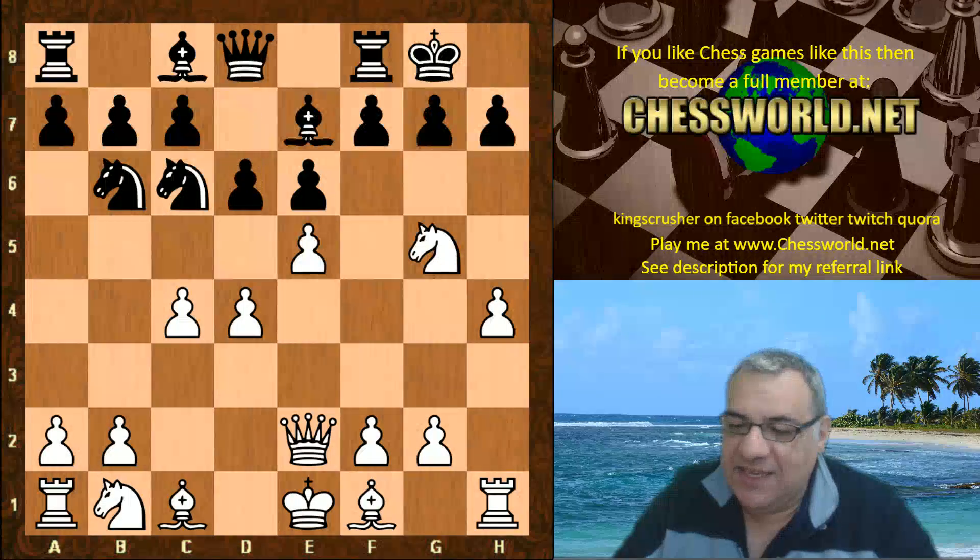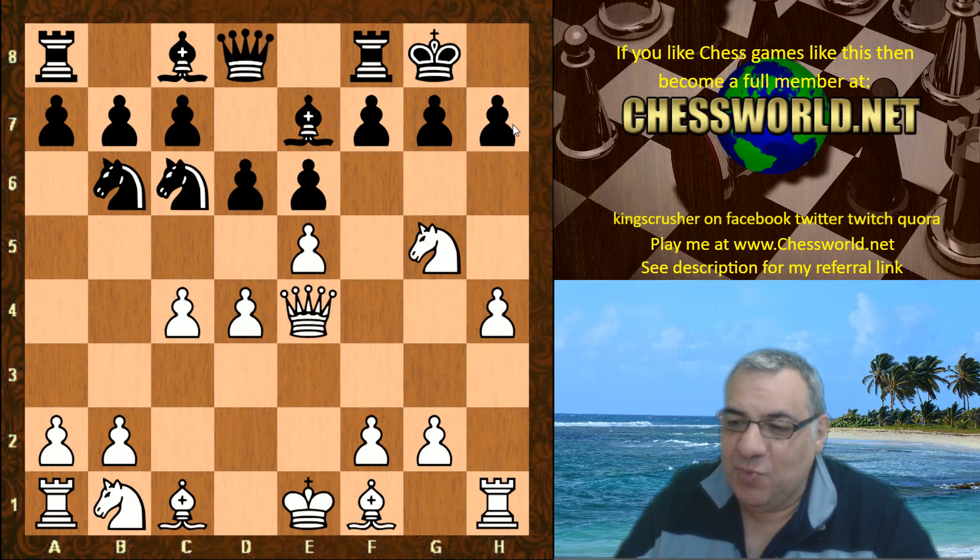So we have d6 being played. Qe4 — just very direct, threatening a mate in one. That's parried by g6, but it does mean that white can now potentially activate the rook on the h-file with h5 at some point to peel it open — using that as a peeling mechanism.